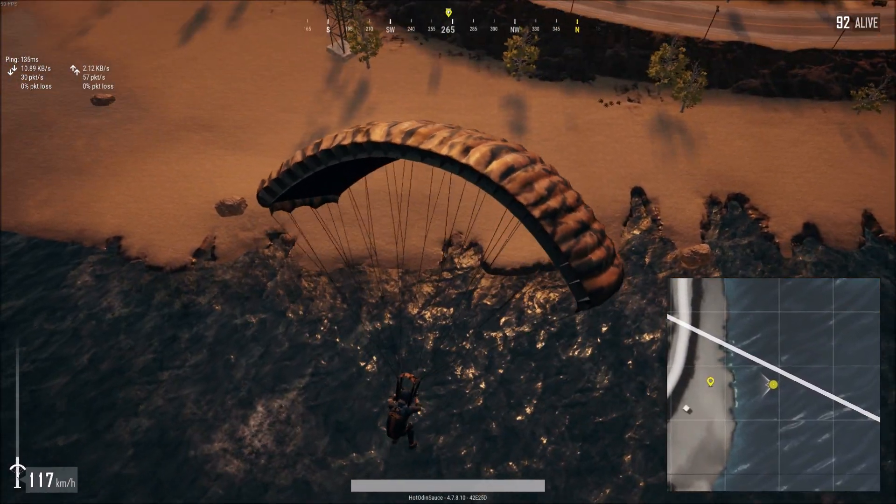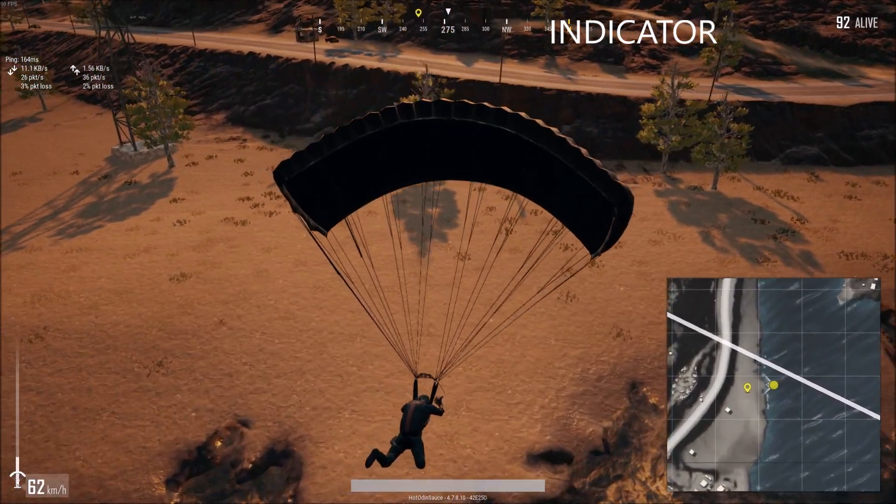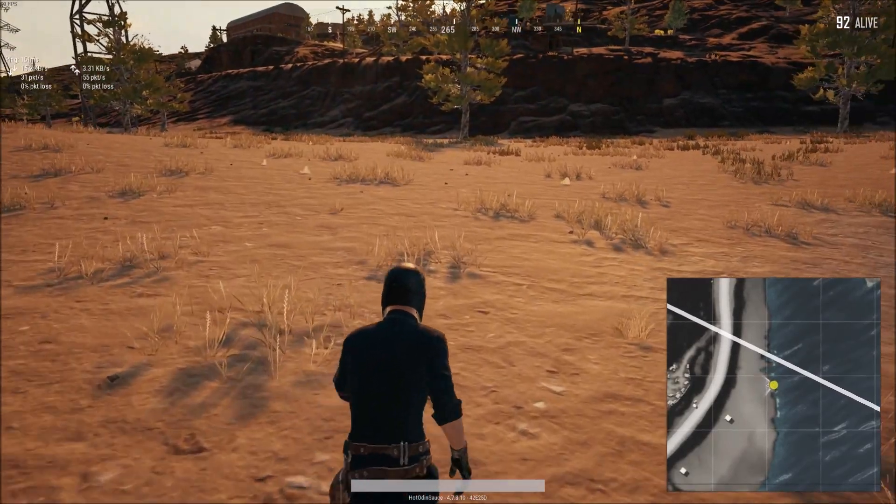Alright, today we are going to talk about the compass marker indicator. It's a temporary marker — it doesn't go on your map, it goes straight to your compass.